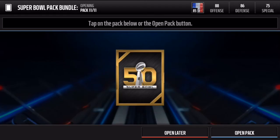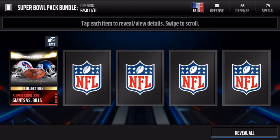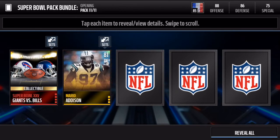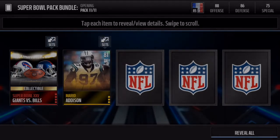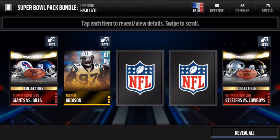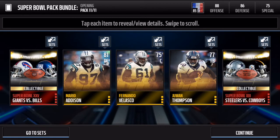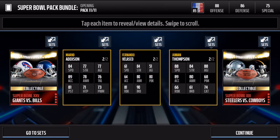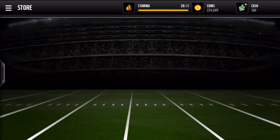Here's the bundle topper — this pack opening has been insane. Let's take a screenshot for the thumbnail. We get an elite collectible — very nice. Mario Addison, a Super Bowl 50 player for the Panthers — another nice pull, another elite collectible. We get three gold Super Bowl players and two elite collectibles. Just incredible — this pack opening has been insane.